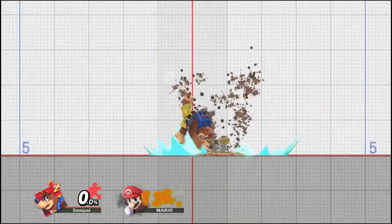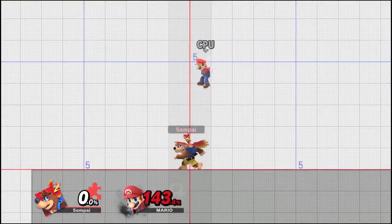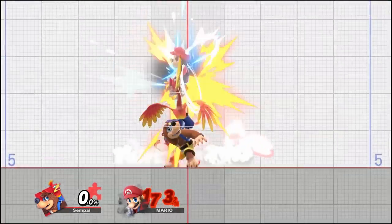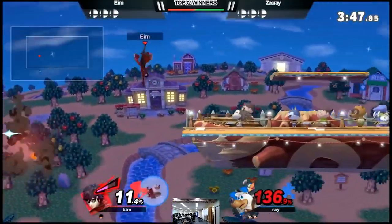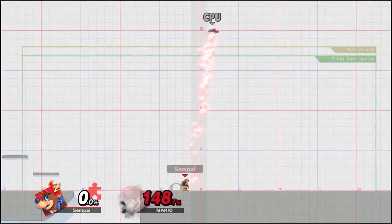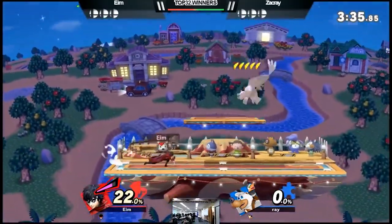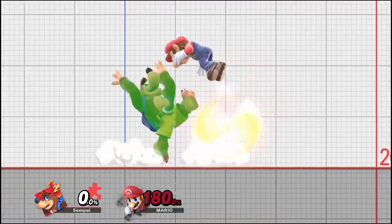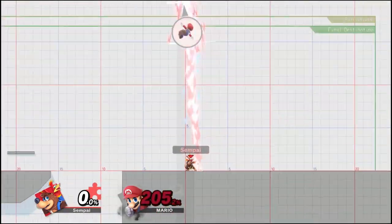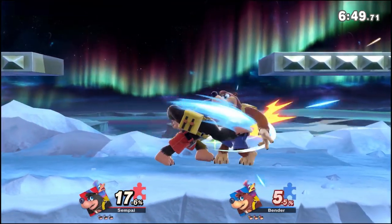Up tilt's horizontal range is actually pretty bad — you could get up pretty close to someone and still whiff it, so you want to use it as an anti-air or out of down throw. The problem with down throw into up tilt is that up tilt doesn't hit inside the berry; you have to hit them right as they come out, which isn't great. Most of the time it's better to pick up smash instead. However, up tilt has bigger knockback growth than up smash, so later on you want to try hitting those up tilts as they fall down, since up tilt will kill a little earlier than up smash.